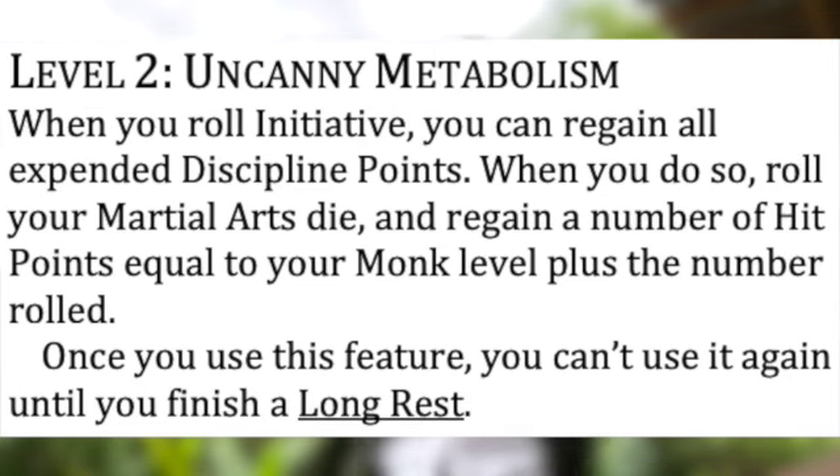What you're really looking at is spending a discipline point for the action economy of doing two bonus actions in a turn, and they do have some synergy with each other. The other big thing is the Metabolism feature — our once-a-day regenerate everything. This now regenerates your discipline points as well as a little bit of health, and it comes online right at second level, which is so critical. The low levels are exactly when you're hungering for discipline points. So dragging this feature down to second level is huge for the class. I still think the meditate action would have been better, but this is nice.